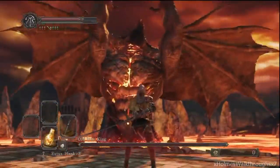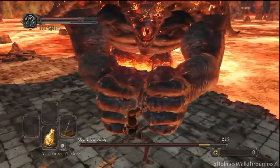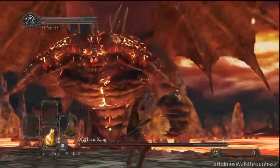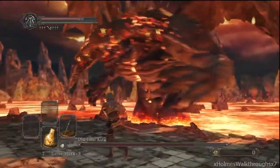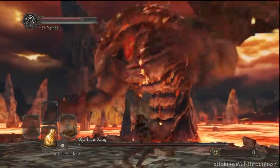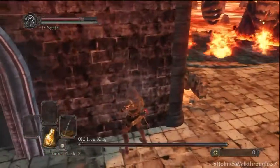He's got that fire attack that burns in a straight line, but he'll tend to move towards the side that you're on. It's really slow, so make sure you keep away from the edge. He's also got his double fist slam — sometimes he might use a fire attack with that, so be careful. But if he doesn't use a fire attack, you can get about three hits off.